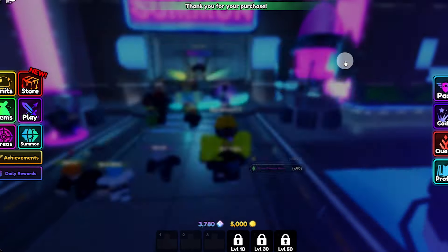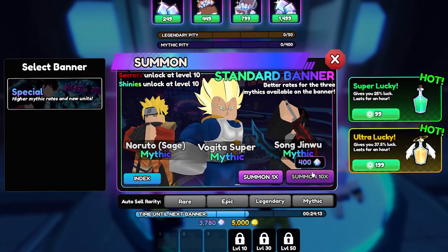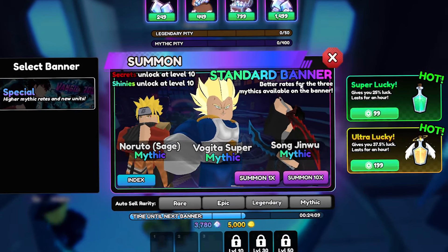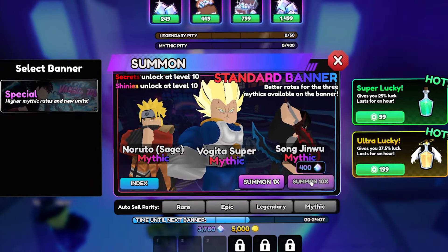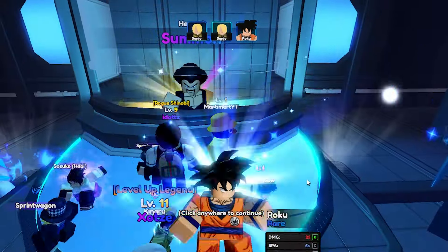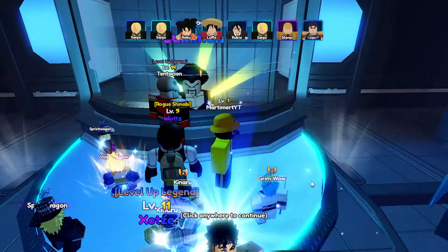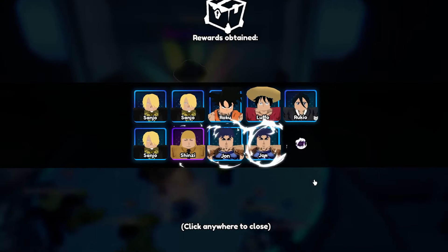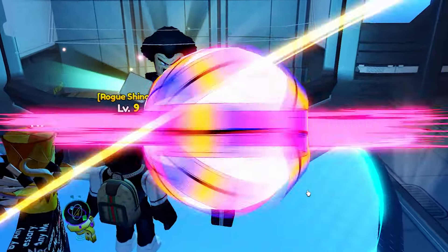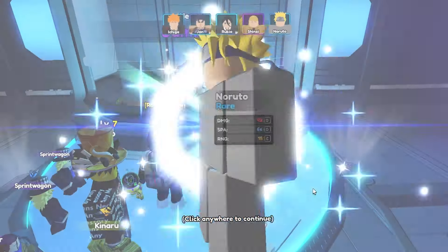Do we have a deal? We've now bought almost everything, so I'm confident we can get a mythic. 3,700 gems to start us off. The first 10 spin always sucks. I have to say the UI is actually insane.